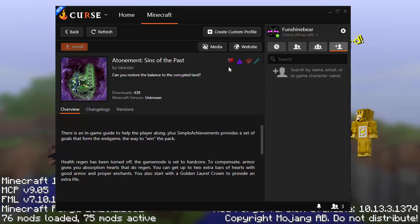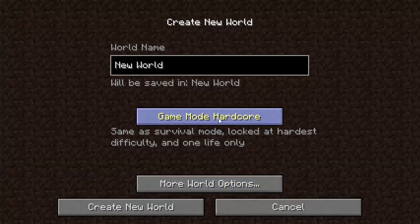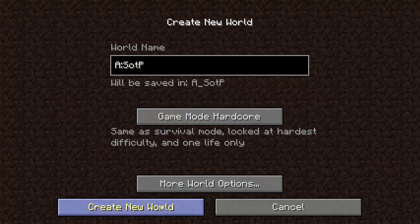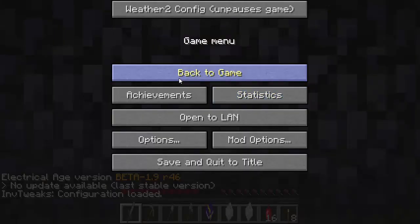Once you find it, there's going to be a download or install icon. Since I already have an install created, I can go back to my homepage and hit play. It's going to bring up the vanilla Minecraft launcher, and then you hit play again and it'll actually bring up Minecraft. So let's create a new world - we're supposed to make it in hardcore. Let's call it Atonement: Sins of the Past. More world options - let's do a seed generator. We'll use 'sins of the past' if you want to play along. Generate Structures on, type default. Hardcore. Here we go.